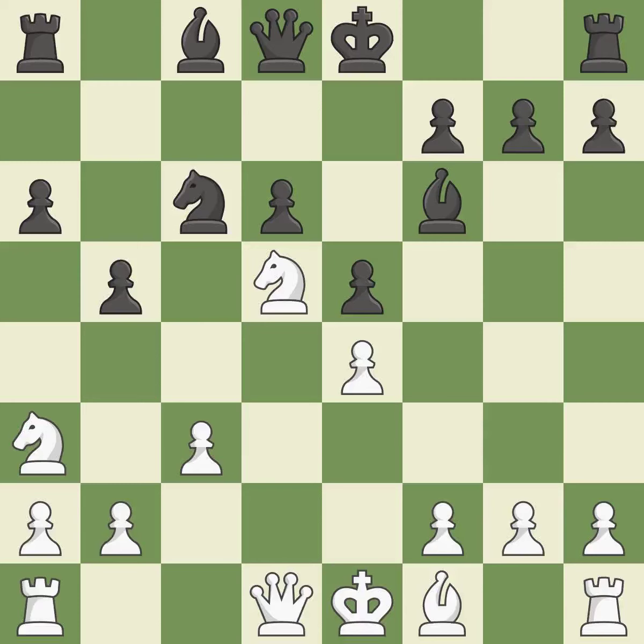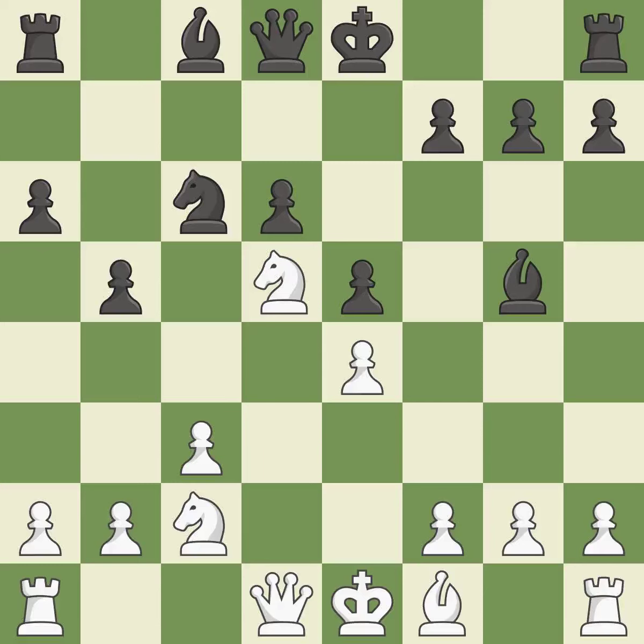Bxf6 captures the bishop without doubling the f-pawns and opens up the e7 square for black to use. C3 controls the d4 square and opens up the c2 square for the knight on a3. Bg5 places the bishop on a diagonal where it controls some important central squares. Castling gets the king to a safer square out of the center of the board, while also developing a rook. Castling kingside tends to be safer because the king is further from the center. A4 takes space on the queenside and attacks the b5 pawn.